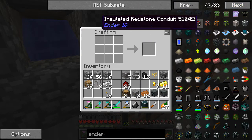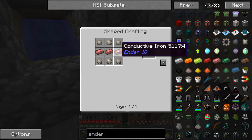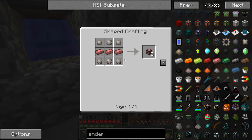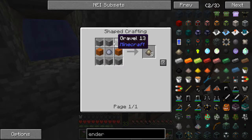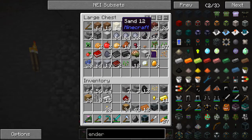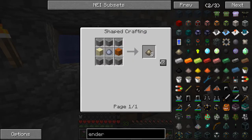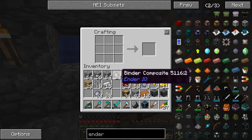And then I need some wire. I think I'm going to use this right here. So I need some conductive iron, which is made in the alloy smelter. I'm going to need three of those. And this is made of binding composites. How do you make the composite? Gravel, some sand, and some clay. I think I have everything I need for that — some clay and gravel, just like that. And then I need to cook that up.